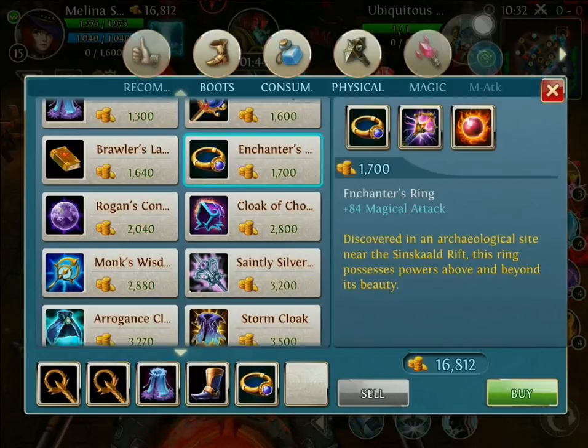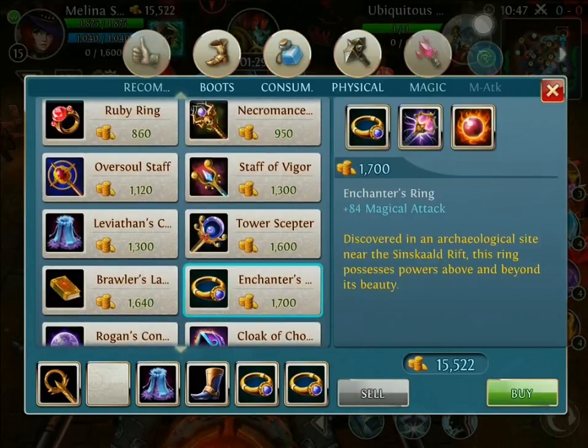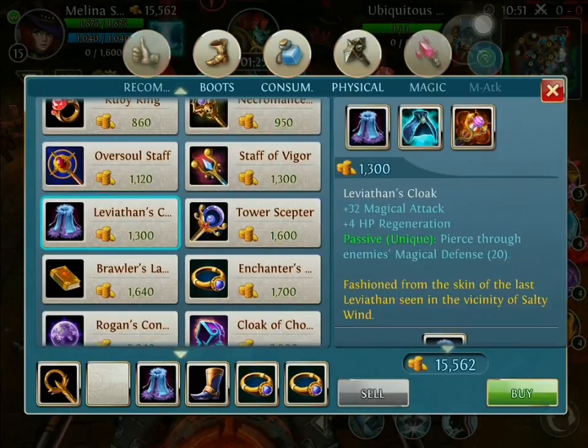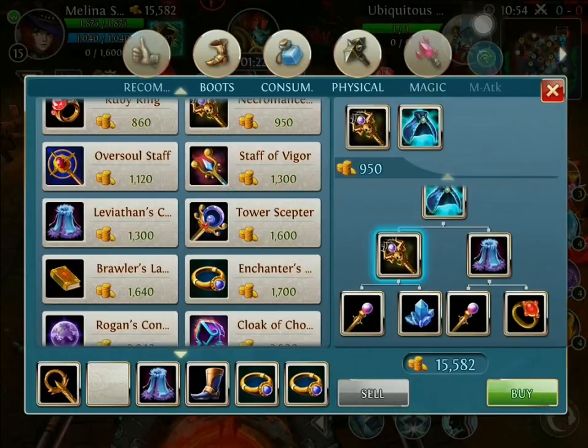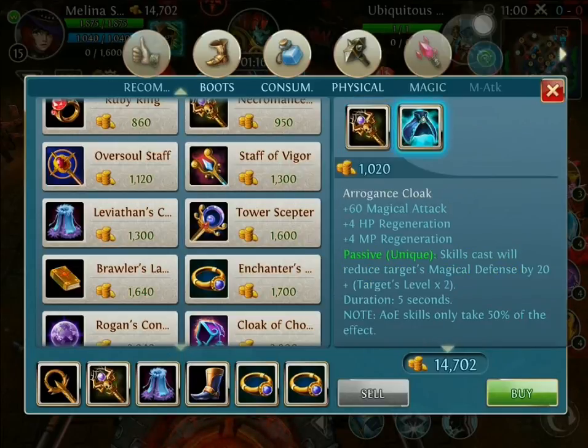After that I go secondary Enchanter's - yes, there we go. We get an extra 180 damage. This is gonna proc well with our tablets as well as with her. After that we're gonna go ahead and sell the Squire's because it's definitely needed, and we're gonna go with the Necromancer's Passion. This is just gonna give us that extra attack, and then we're gonna increase that into the Arrogance Cloak. This will increase our pierce as much as possible.